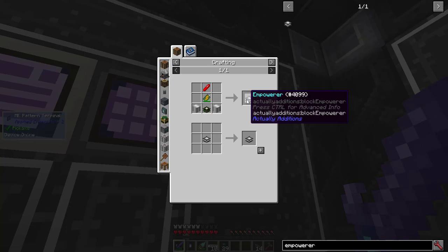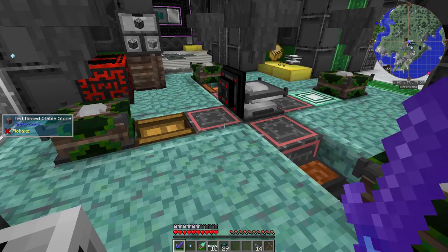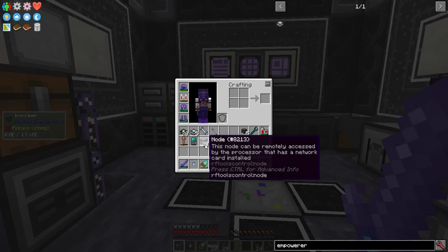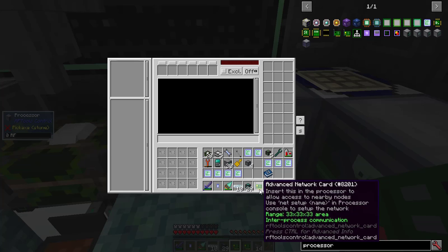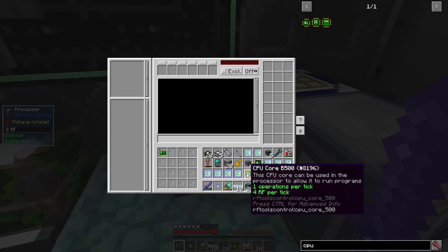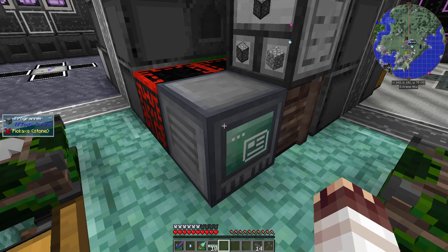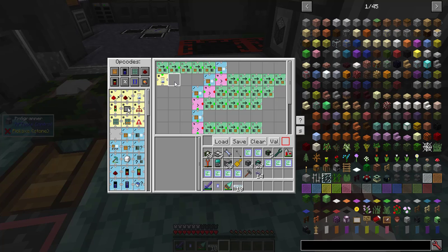Then I automated the Empowerer — to make six of them. My plan is to automate a Modular Empowerer, meaning any recipe you put into the system will go into whatever Empowerer is free. And of course I'm doing it with RF Tools Control. I'll need two different processors, each with an Advanced Network Card — five CPU cores in one and four in the other. This program is modular — you need one for each Empowerer recipe you're going to program. It repeats every five seconds.